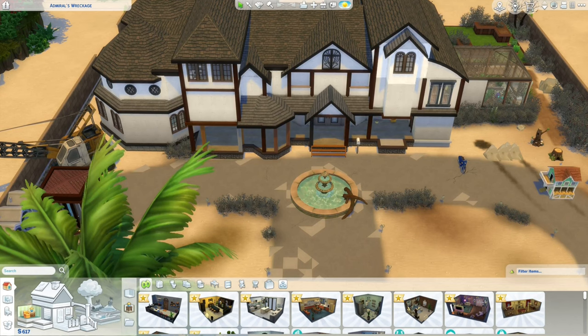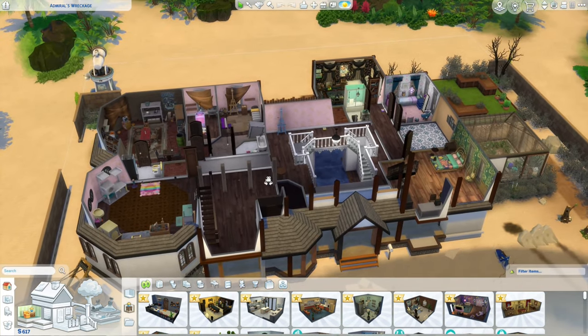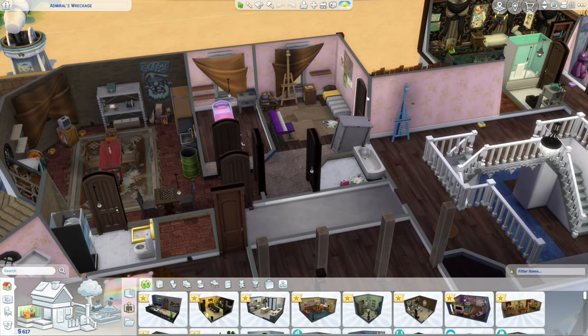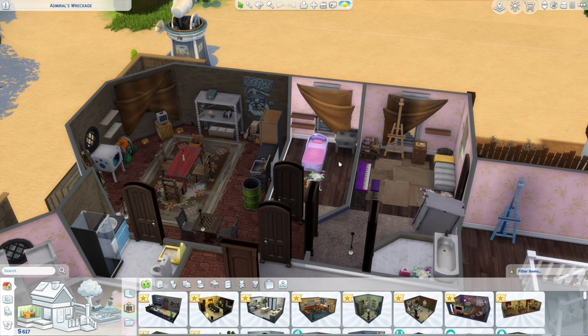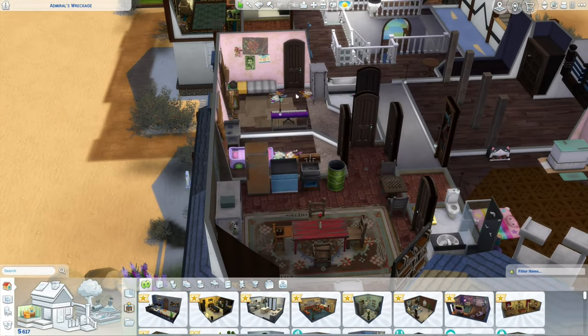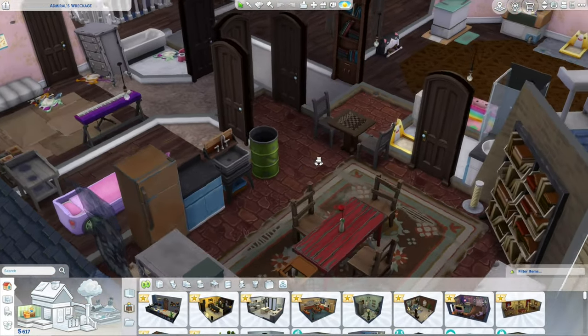Hi, this is Charity and welcome back to the Tilbert House Challenge Renovation. We're renovating this old house and doing daily quests. I decided to use the new For Rent Expansion Pack to turn part of the house into an apartment, using furniture from my inventory. It's not perfect, but it is a functional home for an adult and a toddler.